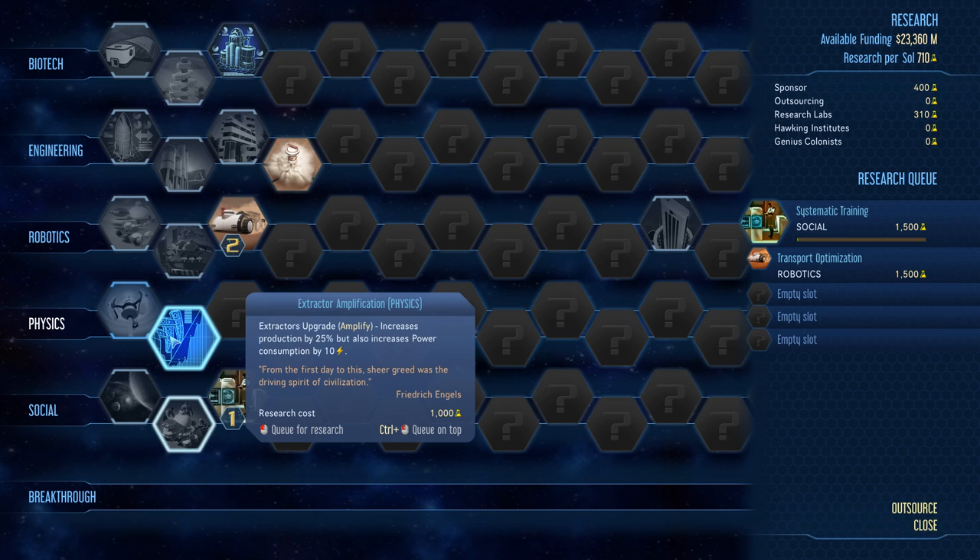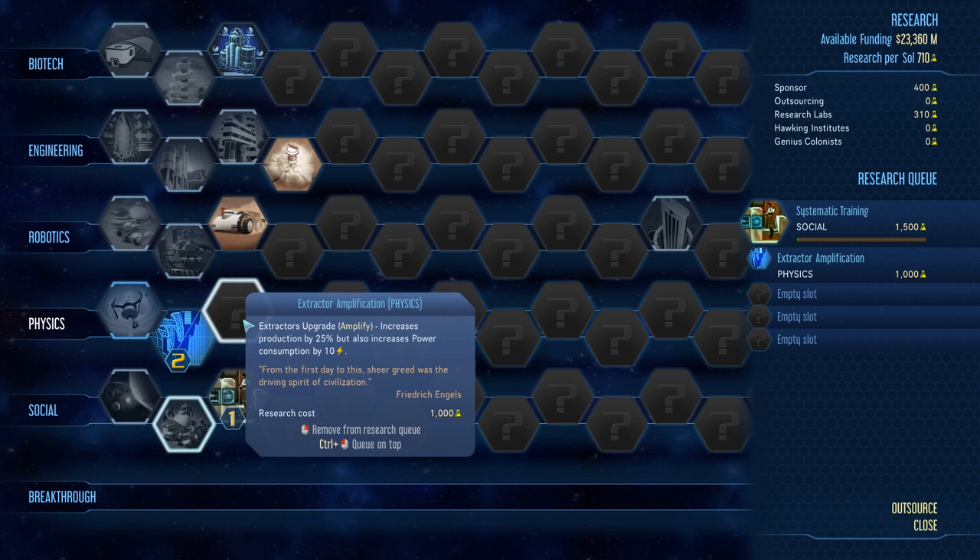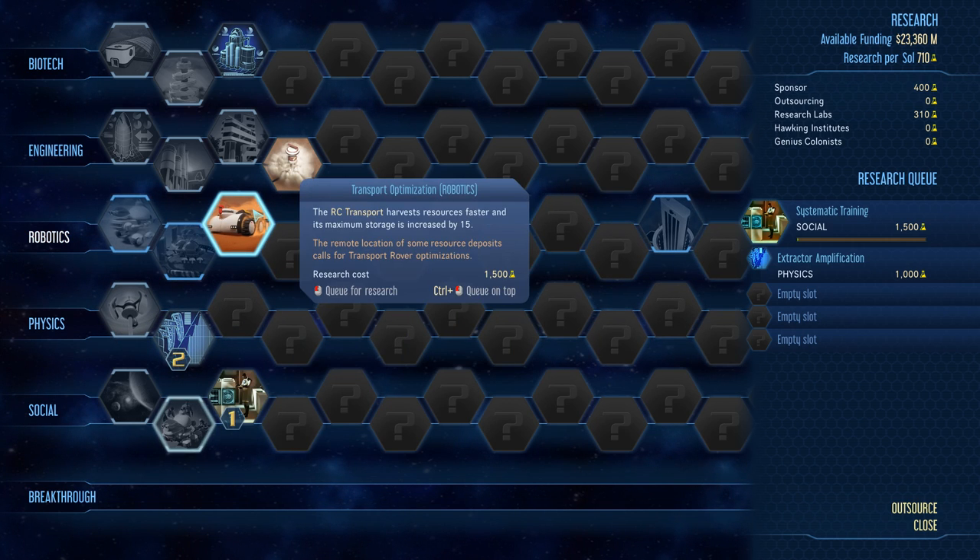Extractor upgrade - increase production but also increase power consumption by 10%. I don't know what an extractor upgrade does - I haven't dealt with extractors at all.